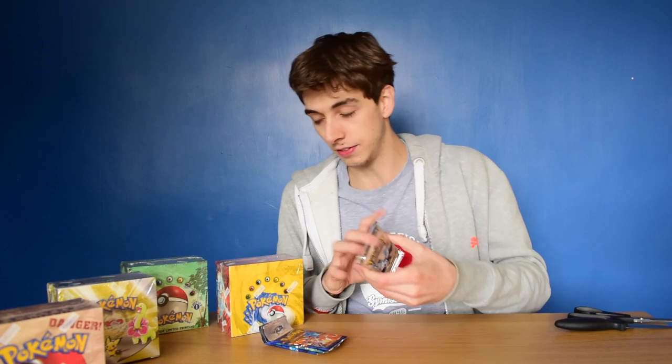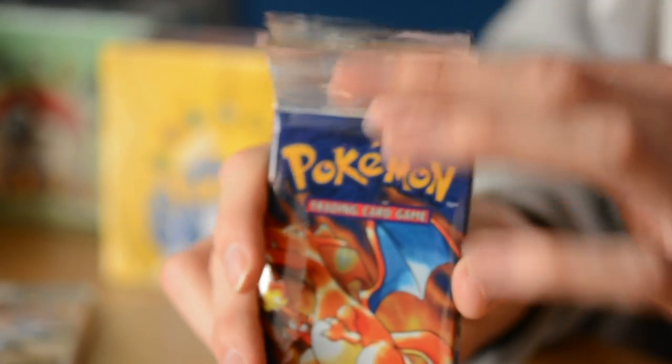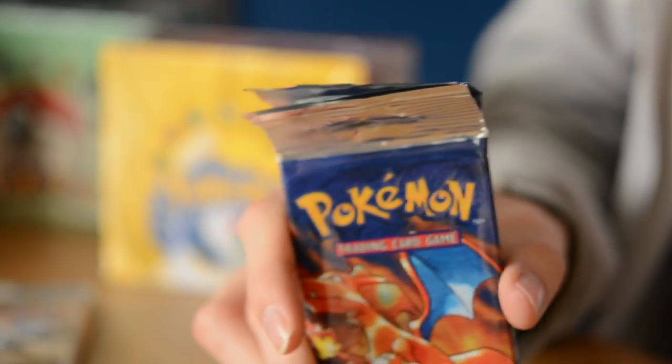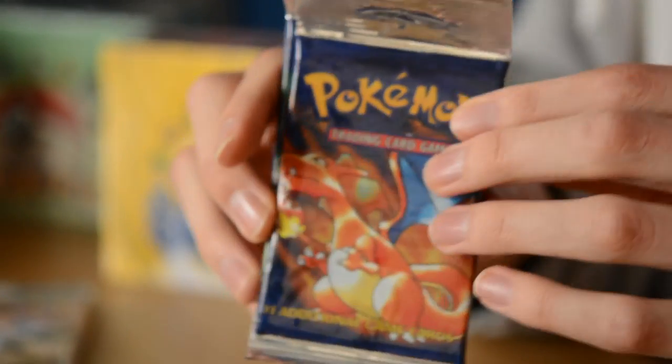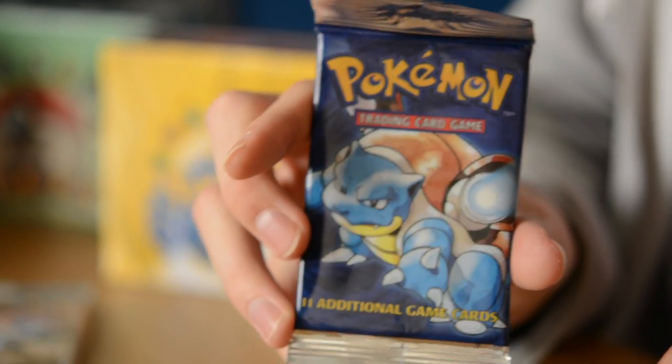The other cards I have in packs are the original - I think these are called long packs. There are different versions. There is a long pack that has a cardboard back with art to it. This has the little flappy bit on top where they would have them on a peg. So we have the Charizard, the Venusaur, and the Blastoise of that.